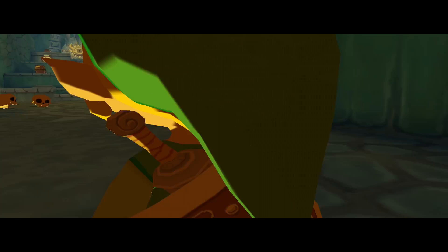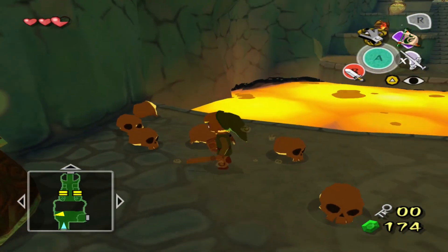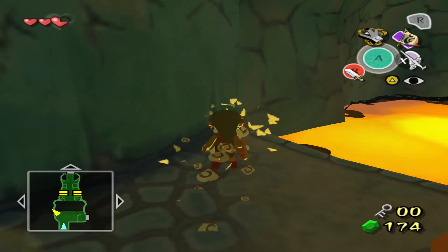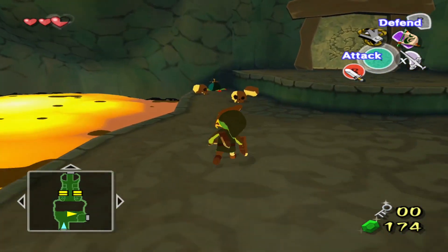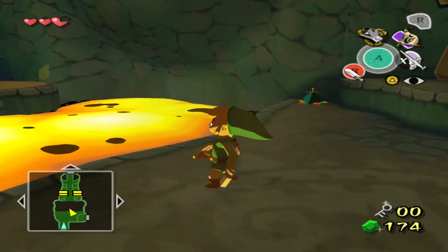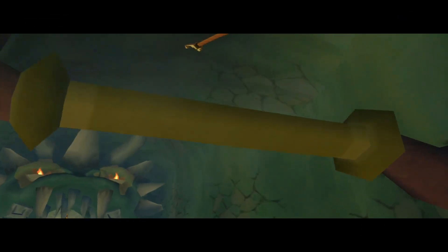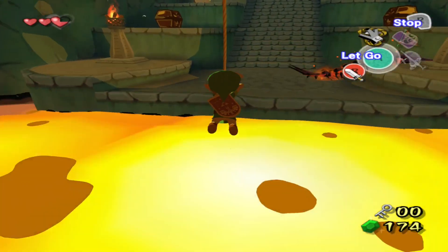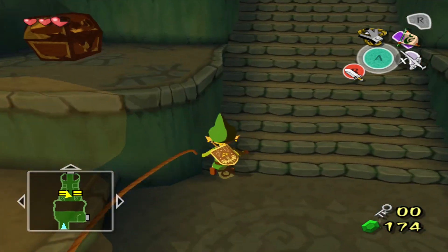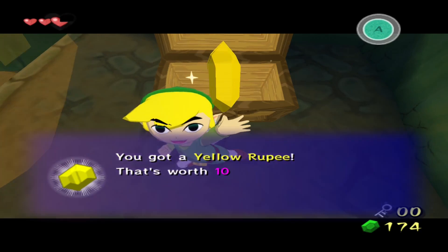Can I get some health? One of y'all giving me health? Nothing — completely nothing. What's in this chest? A yellow rupee.